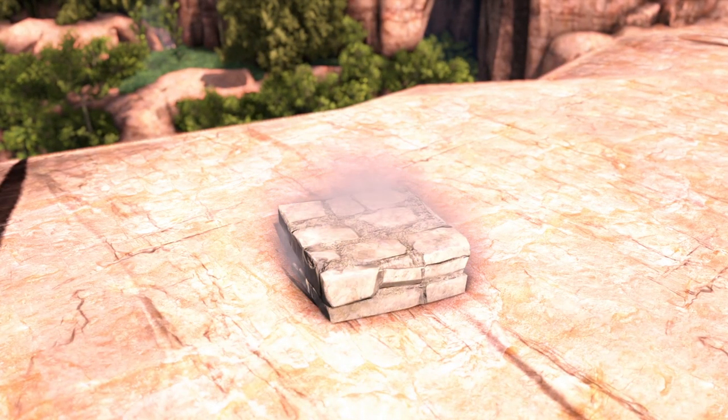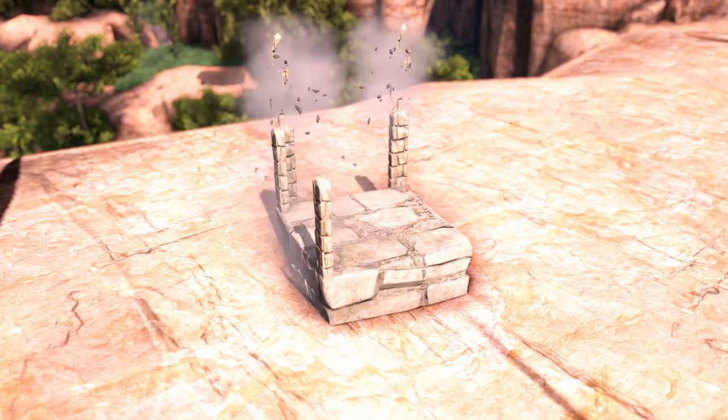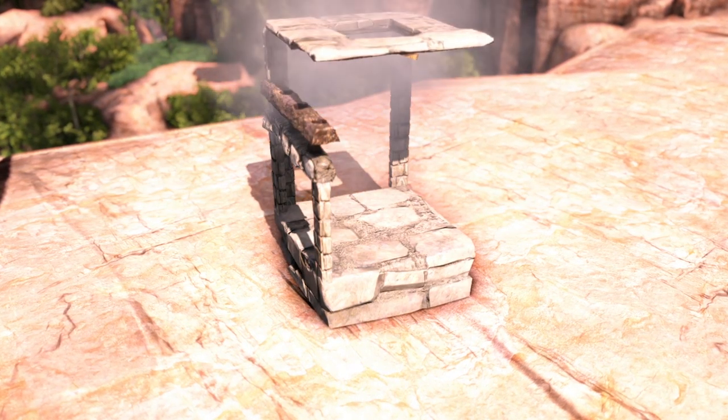The creation of the trap is as follows: place down your stone foundation. Afterwards, place down all 3 of your double door frames. Once you do that, it's time for the railings and the hatch. Finally, you're going to place down your double door.